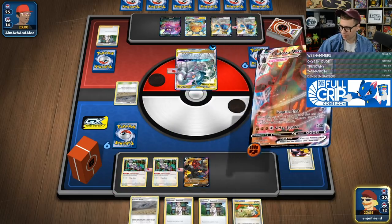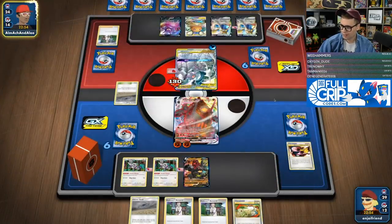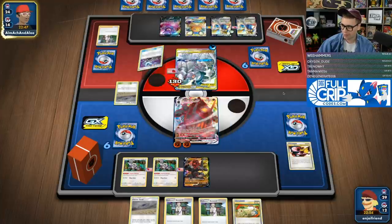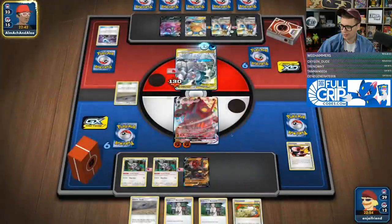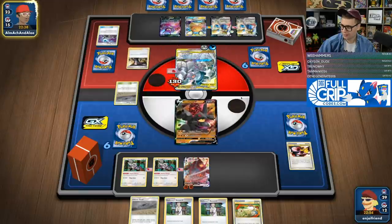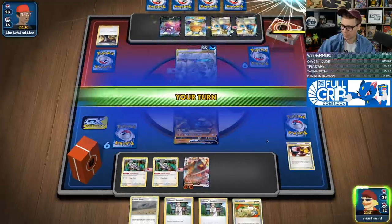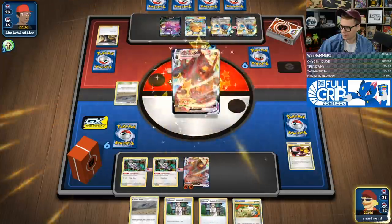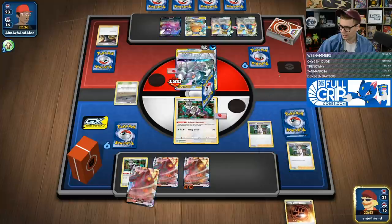We'll just go there — Eruption Shot. I really would have liked to get the manual attachment because that would have been threatening a G-Max Boulder for 240 damage next turn, which would have been really big. Now they are going to get the Altered Creation. We've got two Hammers left in the deck. I'm swinging into the ADP again — that's totally fine. They're going to try and stall, but I've got the switch in my hand. Just get that guy evolved up, then switch to Oranguru and Research.